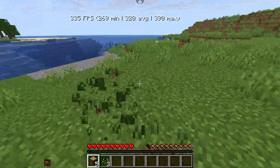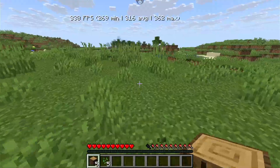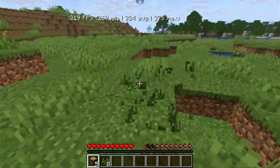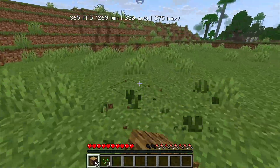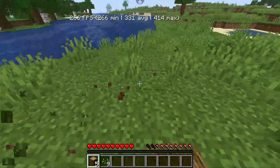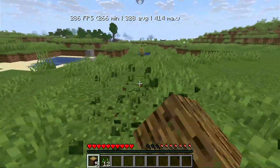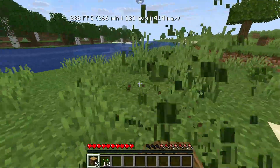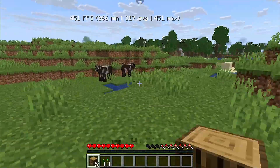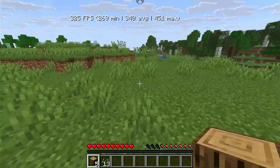So here you go - this is the fix for Sodium with Amethyst Launcher. Go to Settings, go to Experimental Settings, and if you don't see that option it means you don't have the latest version of Amethyst. As of today, December 29th, 2025, it's almost New Year's - almost 2026. See you in 2026, I'll probably have more videos before then. Have a nice day, love you all.